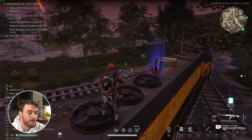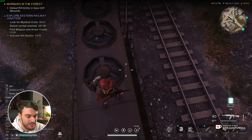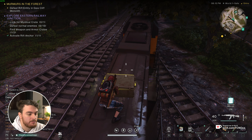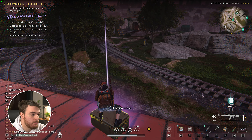Then for the gear crate, we'll need to head just across, following the railway, right to over here. In order to get up onto this train, you'll need to climb onto these side railings and up to the top, where you'll find the gear crate. Looting it, this is what I got from it, and also from the roof that was next to us, I got this Mystical Crate over here, which is this here.